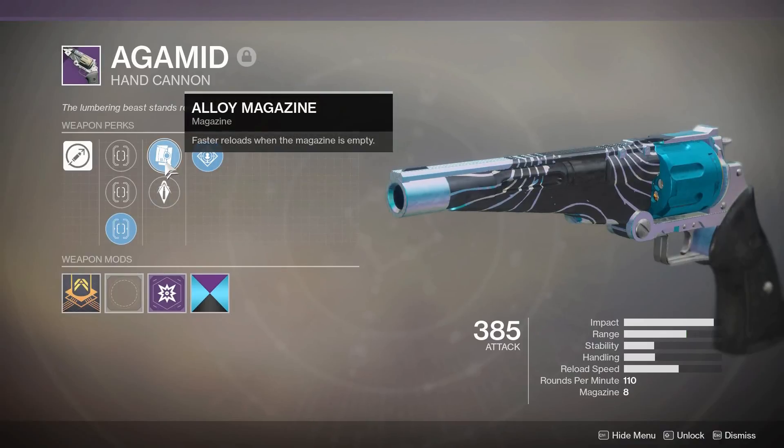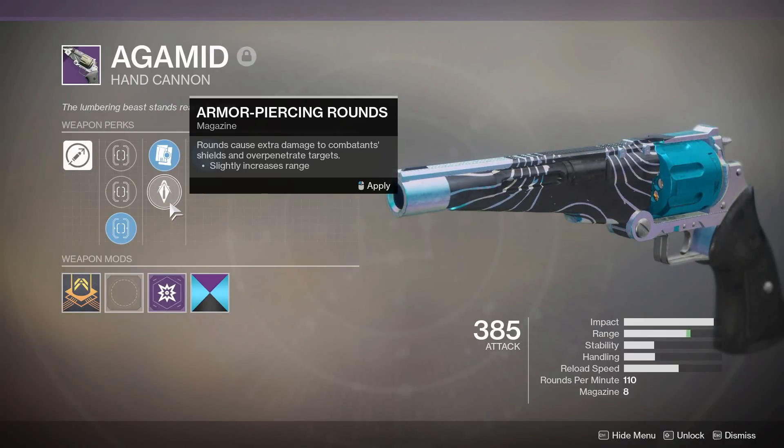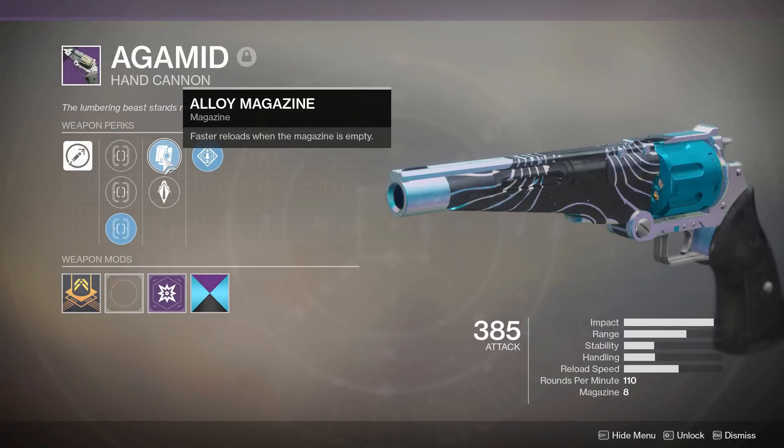In the magazine slot, we have Alloy Mag or Armor Piercing Rounds. Armor Piercing Rounds does over-penetrate targets and causes extra damage to combatant shields. However, it does not cause extra damage to Guardian's shields in the Crucible, and it's really not that great of a perk. With the hand cannon, especially a 110, their reload speeds are usually pretty garbage. This one's not bad - it's got fairly decent reload speed. Alloy Mag just makes it faster when your magazine is empty, so Alloy Mag it is.